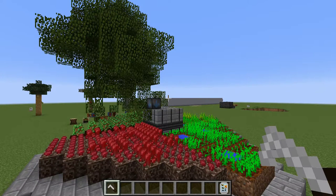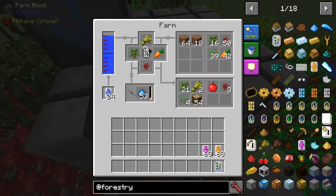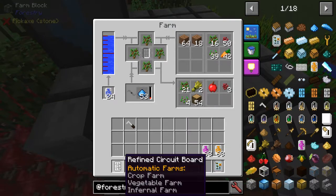The foundational farms have long since been merged into a single multi-block multi-farm that is configured with a circuit board and solderer, and requires water and fertilizer to run.